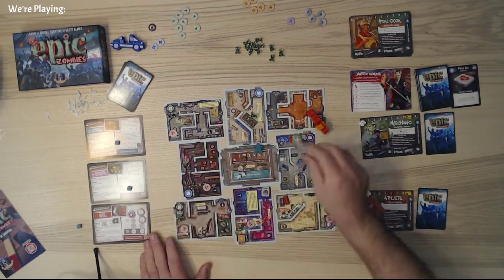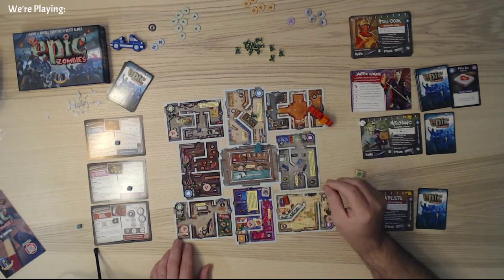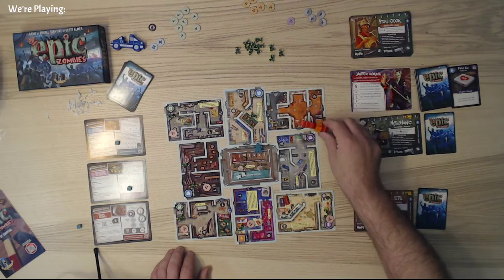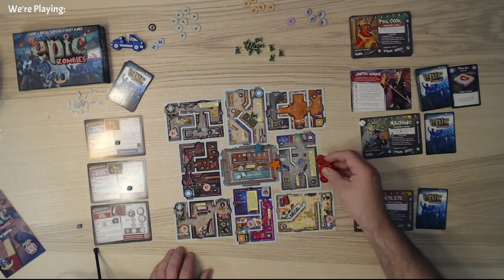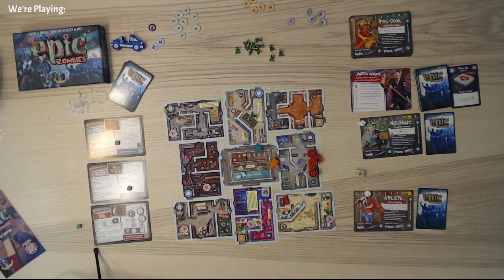We still have two more moves to go. We could go through the secret passage just to get ourselves elsewhere on the map. I'm actually going to head back here and then back here, and then I get off the motorcycle. Motorcycle respawns — it's a magic motorcycle — back here. Two zombies for this, cleared out a couple more things. That's actually a pretty good set of first turns.